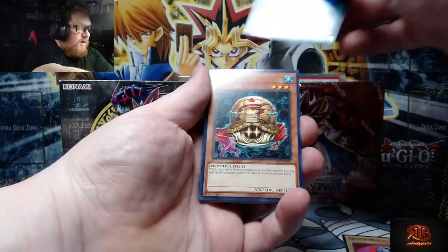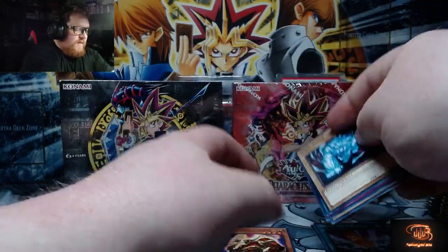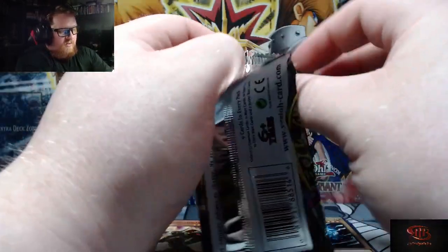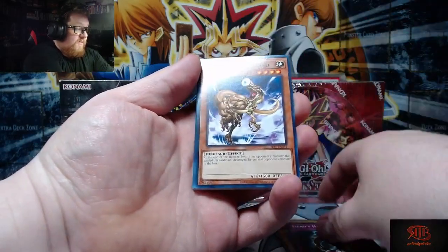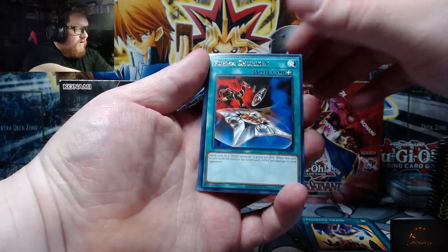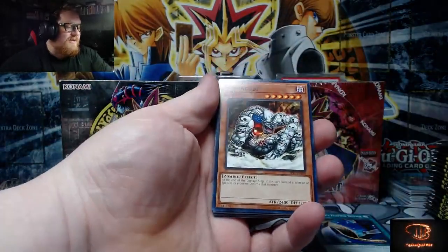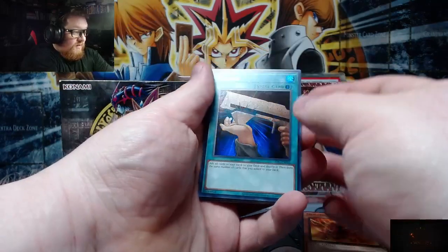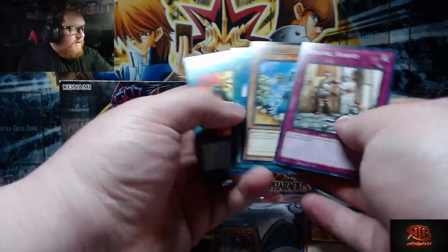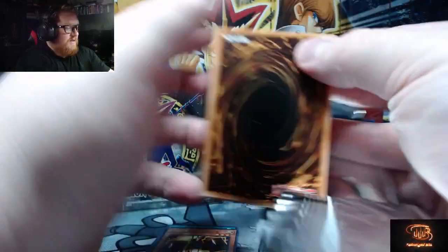Oh, this is the Ojama set. Dawn Turtle, Smashing Ground, Enraged Battle Ox, and Soul Tiger. Now, the hit ratios so far, if memory serves correct, is two ultras per box, one secret per box — so you're guaranteed one of the two secrets. So far, we haven't been disproved on getting a secret rare in a box. Two ultras, four supers, and a secret — seven of the packs are guaranteed hits so far that we know of. There's a super rare — Reload is our first hit of the video.